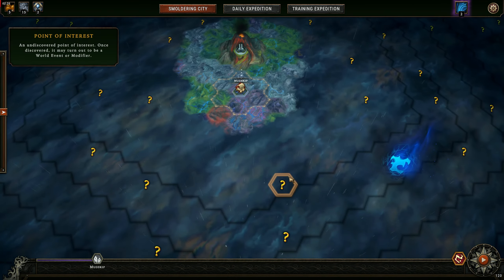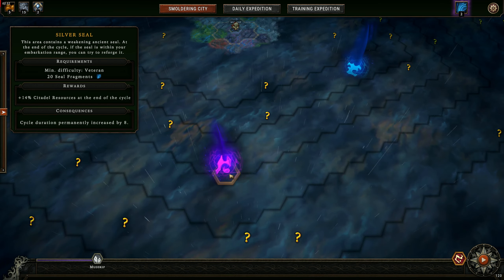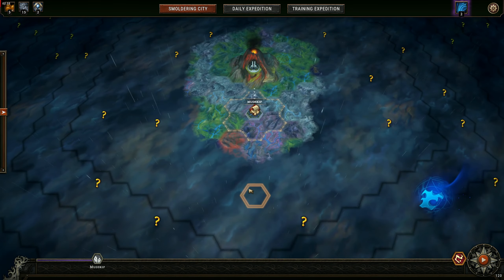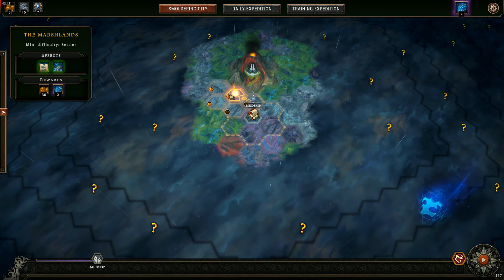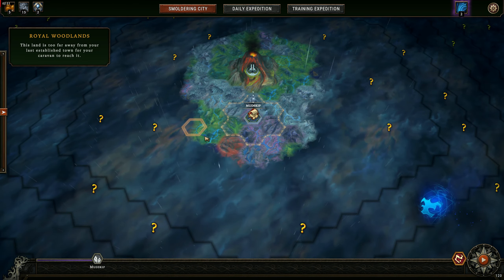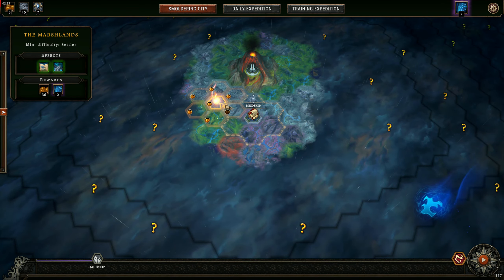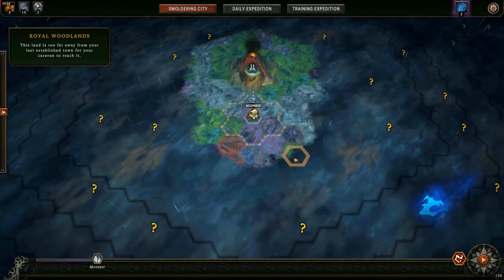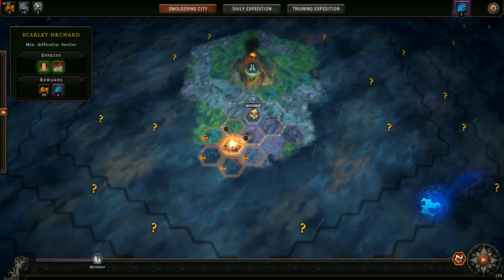So let's start a settlement. I've already done that. I'm making my way to the Silver Seal here because that's one that I have not done. I've already had one settlement here in this cycle. And this is the range where these arrows are going — that's the range at which I can embark and make a new settlement. There are a few different biomes here: Woodlands, Marshlands, Coral Forest, Scarlet Orchard. They all have different stuff in them, like different resources and such.